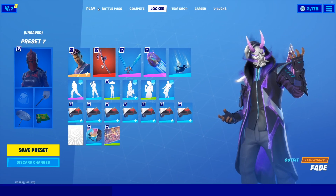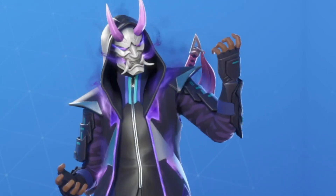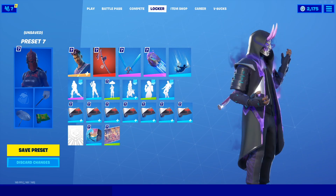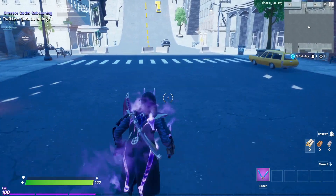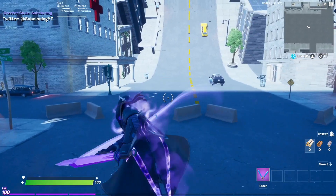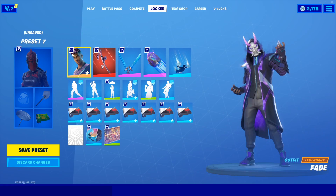For the next combo, we have the Fade skin and I have the mask unlocked so he looks really cool, kind of like Drift from Season 5. I decided to pair Fade with this really cool sword that just kind of matches the purple really nicely and it just looks super clean. With the pickaxes, I did Epic Swords of Wonder, continuing on the purple theme to create a very clean but sweaty combo.